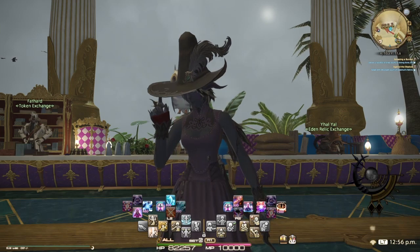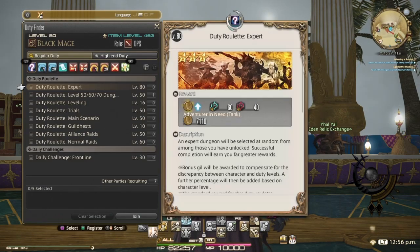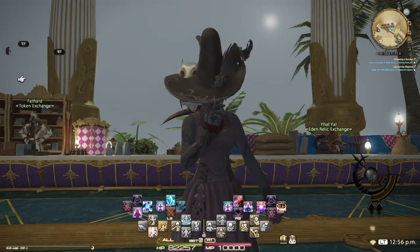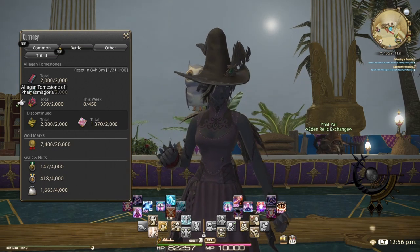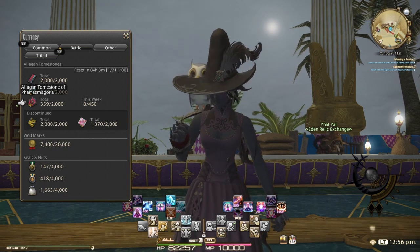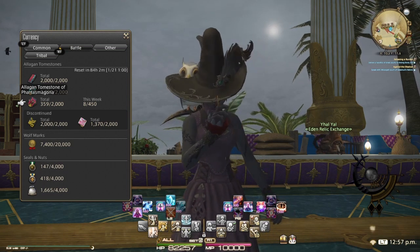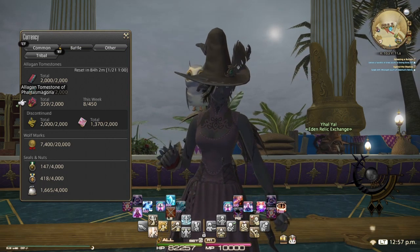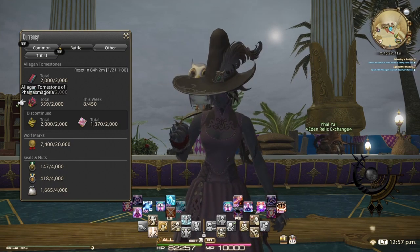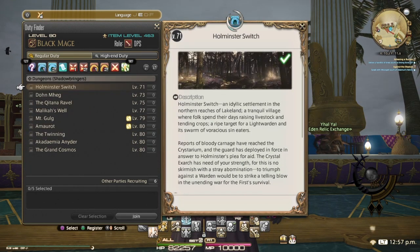Because new stuff's coming in February and you want to be ready. So let's start with the where. Your gear is going to come from farming Tomestones of Phantasmagoria, which is going to give you your Deep Shadow gear, which is level 460 right now, and that can be upgraded to 470. Other than your Deep Shadow gear, the best gear you can get in game is by farming Savage content from your Eden Raids, and I'll show you what that's all about. But firstly, under Duty Finder, we'll see where all the gear comes from.